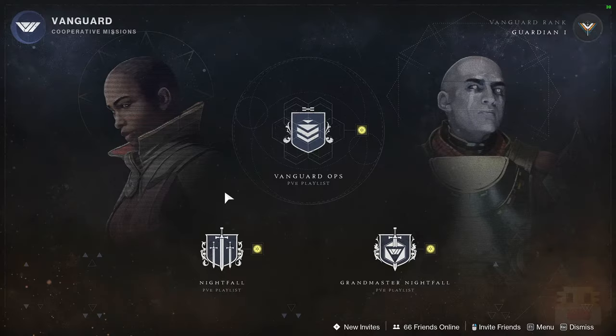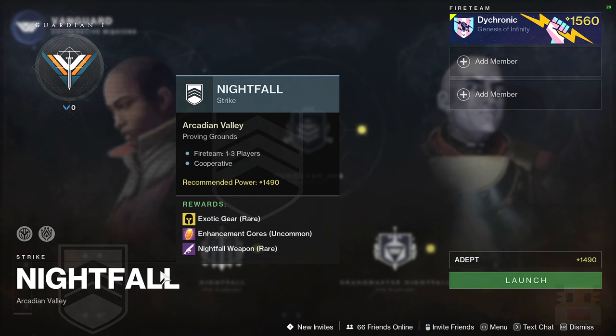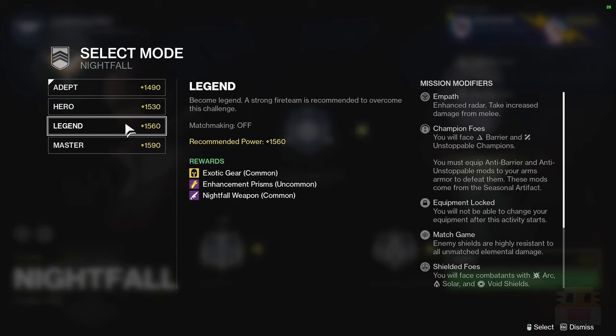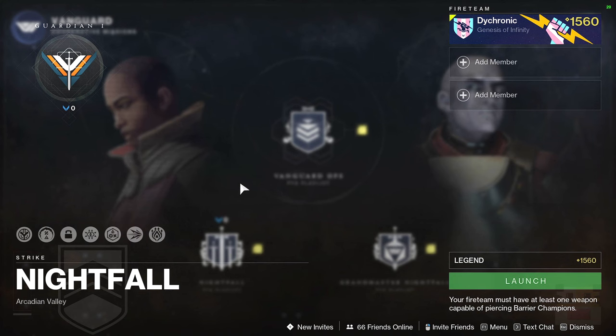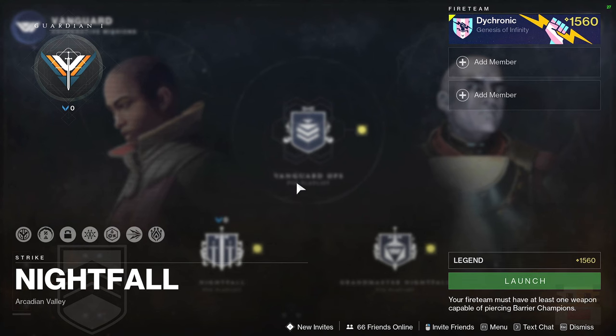Moving on, let's look at the regular weekly reset. First up for the nightfall we have Proving Grounds - somewhat of a more difficult nightfall. The power increase is only 10 levels, so if you had pretty much max level last season you could probably do a Legend right off the bat. For 100k, Legend seems like a fine fit.